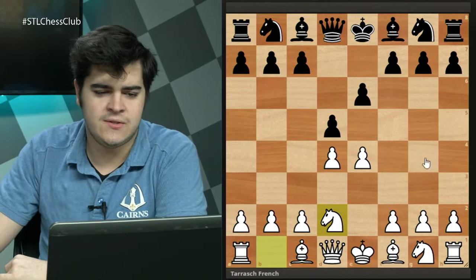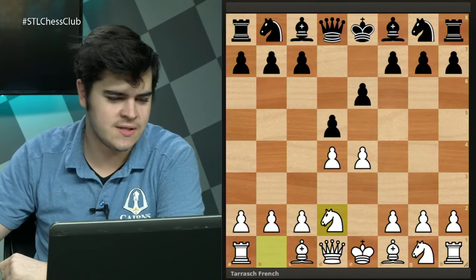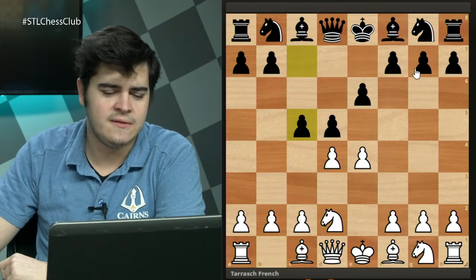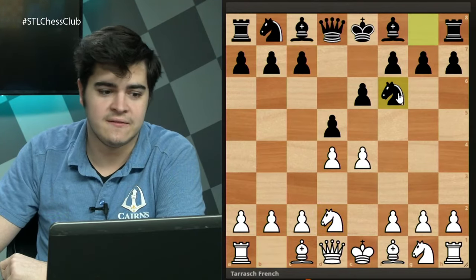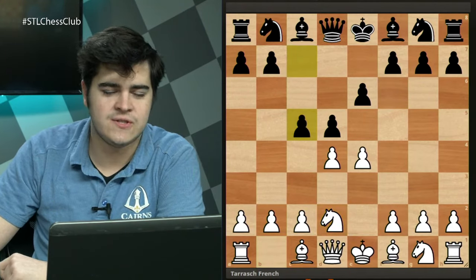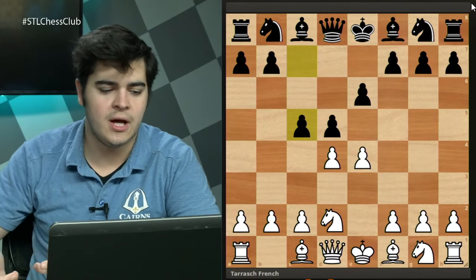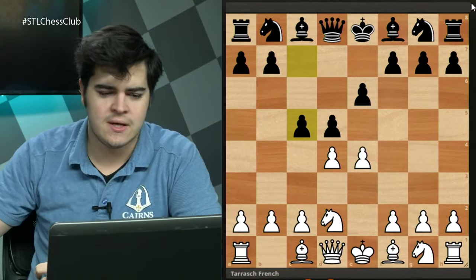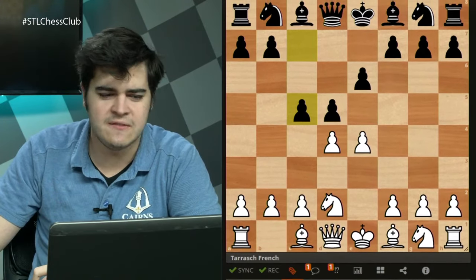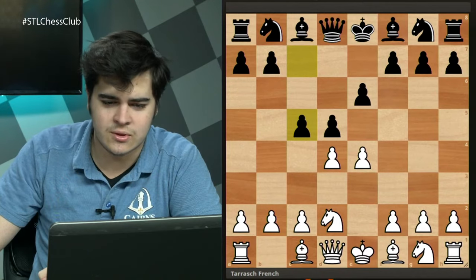After Nd2 there are two main ways black can play beyond those sidelines: pawn to c5 and knight to f6. We'll look at c5 first — this is an open system that normally opens up for both players and can lead to some very sharp positions. Both c5 and Nf6 lead to sharper positions.